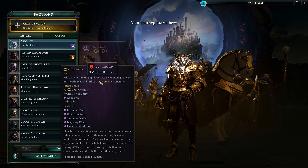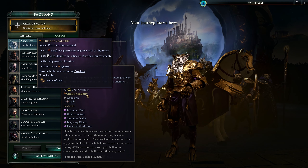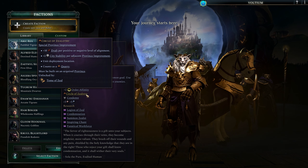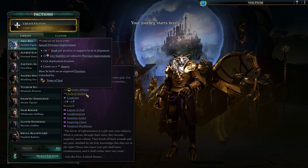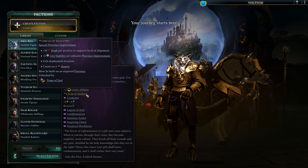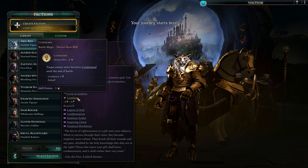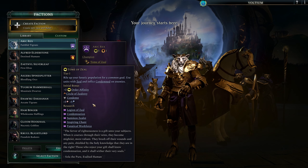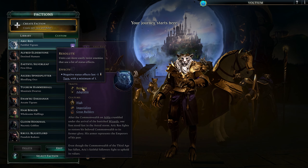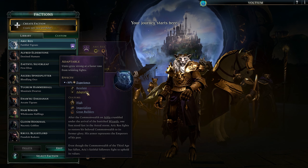Our champion starts with the Tome of Zeal, which gives us order affinity this time around. Units with zeal: our base attacks deal spirit damage and that is doubled against condemned units. Units that are condemned also receive minus three status resistance. We have a special province improvement called the Circle of Zealotry — it gives us ten draft per positive or negative level of alignment, plus two city stability for adjacent province improvements. We've got the Condemn ability: it's a combat ability with a two-turn cooldown, range of four, always hits, and it makes the unit become condemned.